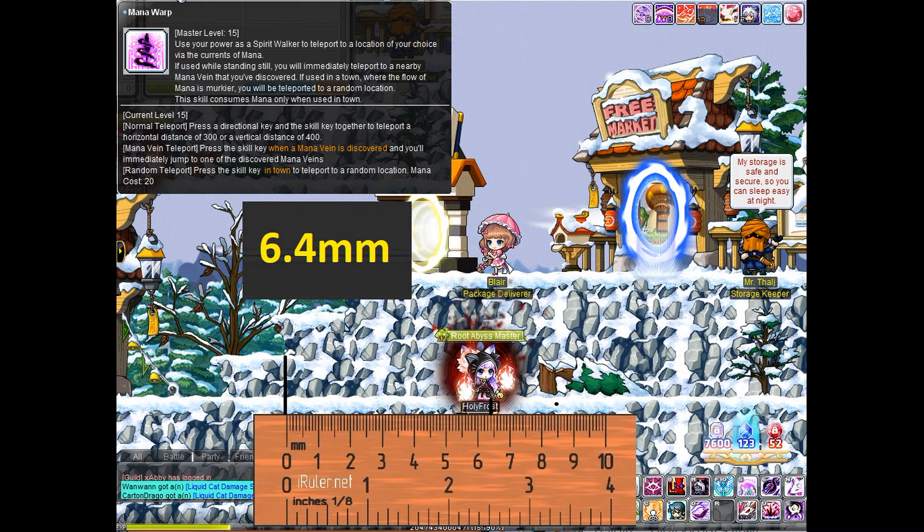Finally we have Kana's teleport, scoring at 6.4. This is actually the best teleport in the game in my opinion, because there are no special conditions attached to it — you can use it in the air, you can still attack, it's all-around great.